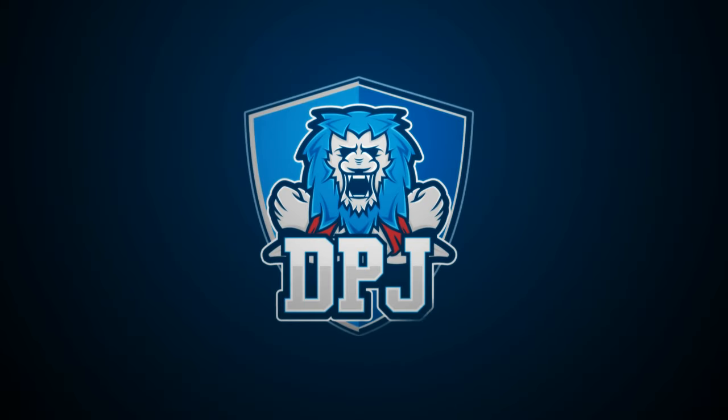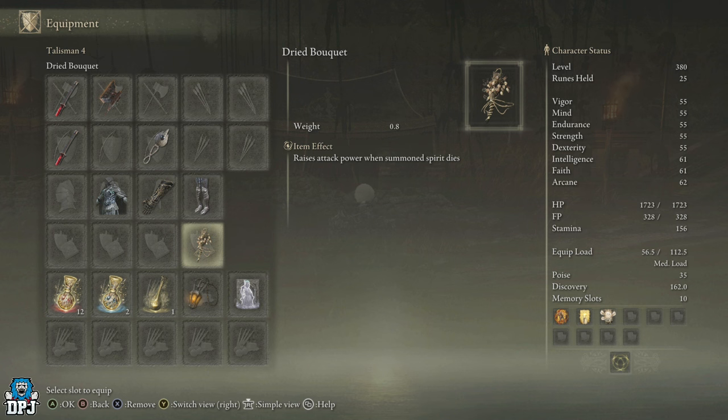We are back with another Elden Ring video. In this video I'm going to showcase how you can get the Dried Bouquet Talisman, which raises attack power when a summoned spirit dies. Basically, get yourself a guinea pig in battle - when it gets taken out you get a damage buff. Today I'll showcase the location of where this is found.